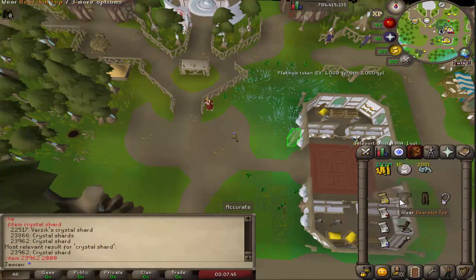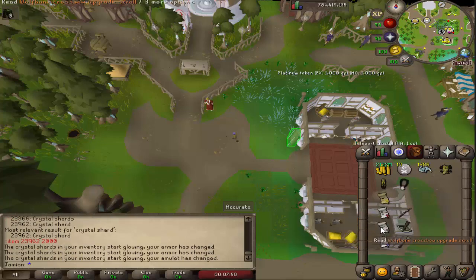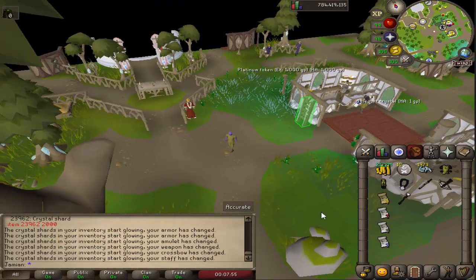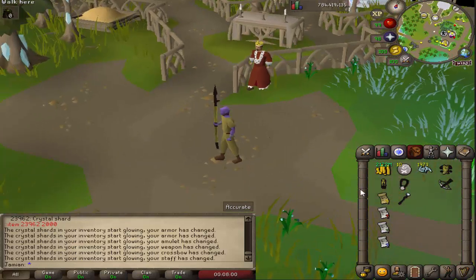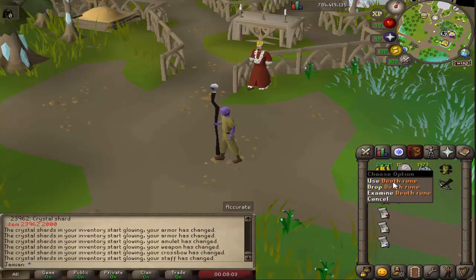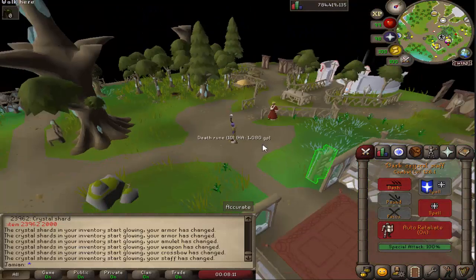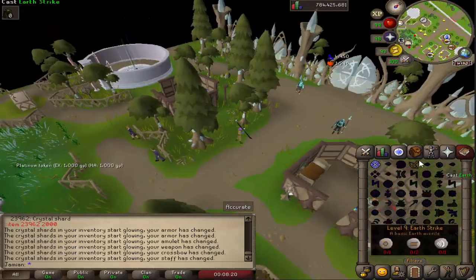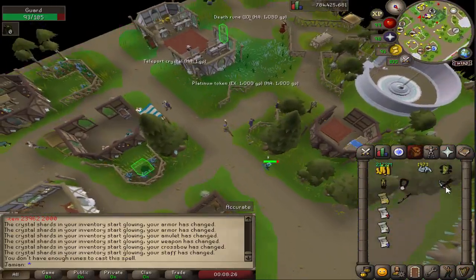Once you've got your Crystal Shards, all you have to do is use them on the pieces and you'll upgrade them. All of the items are supposed to have some form of secondary special effects. The Titan's Hosta counts as a leaf-bladed weapon. The Dark Crystal Staff has infinite air and death runes — not well known because it currently doesn't highlight it in the interface, but you can cast spells without having runes in your inventory. That's a nice benefit.